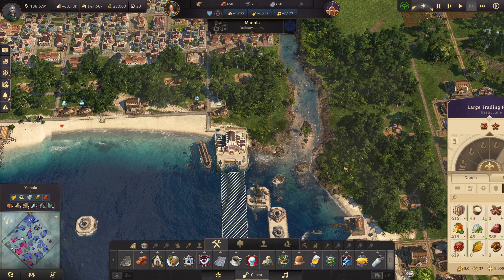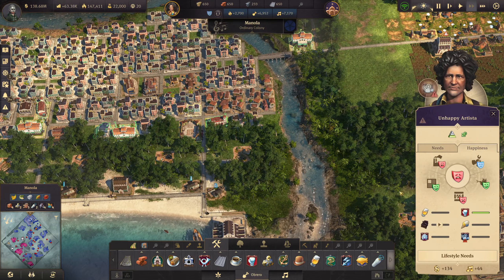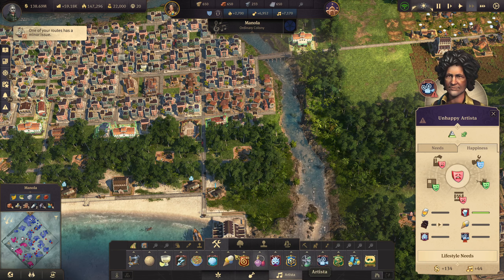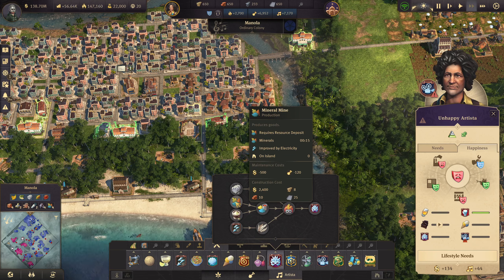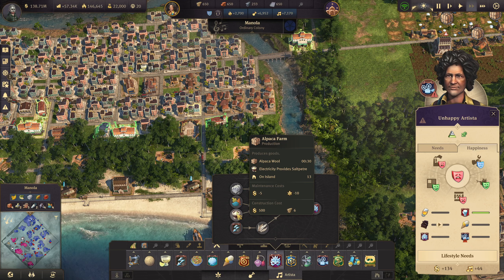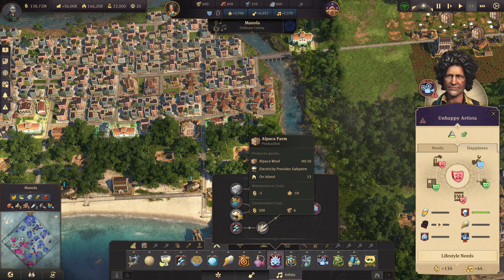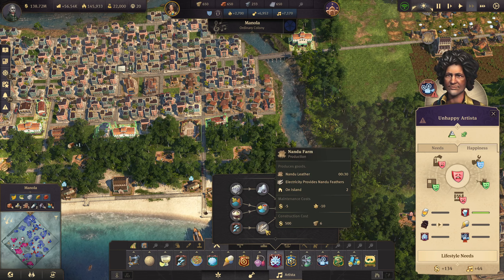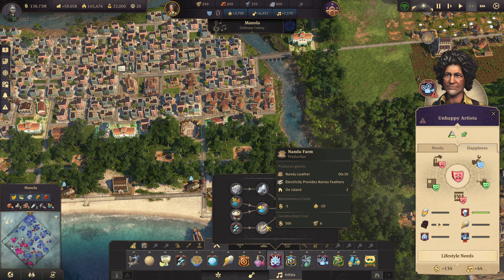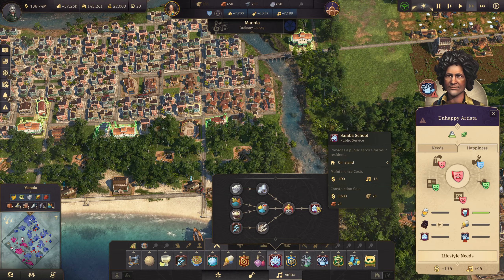One thing we can produce that these guys want, I think, is a samba school. For the samba school we need a mineral mine, which we can get right here. We are producing saltpeter from the alpaca farms, we are producing the nandu feathers, and we are producing the cotton. So we can put in a costume shop and a samba school.